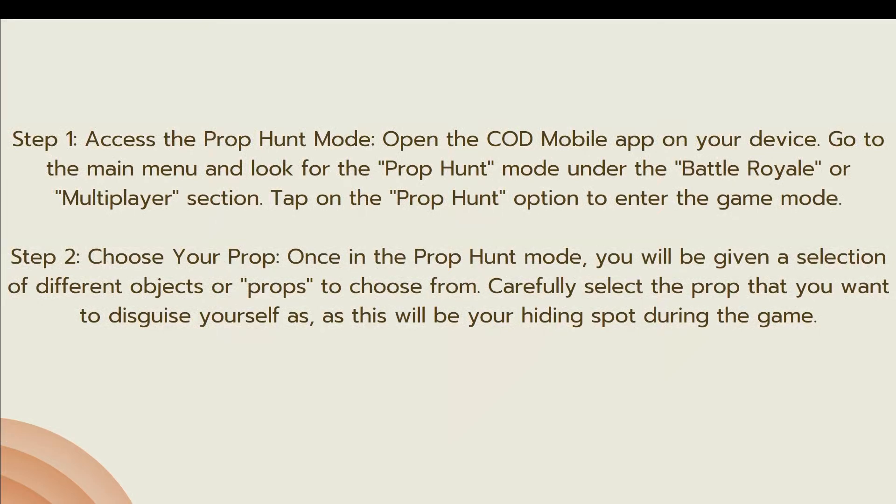The next step is to choose your prop. Once in the Prop Hunt mode, you will be given a selection of different objects or props to choose from. Carefully select the prop that you want to disguise yourself as, as this will be your hiding spot during the game.